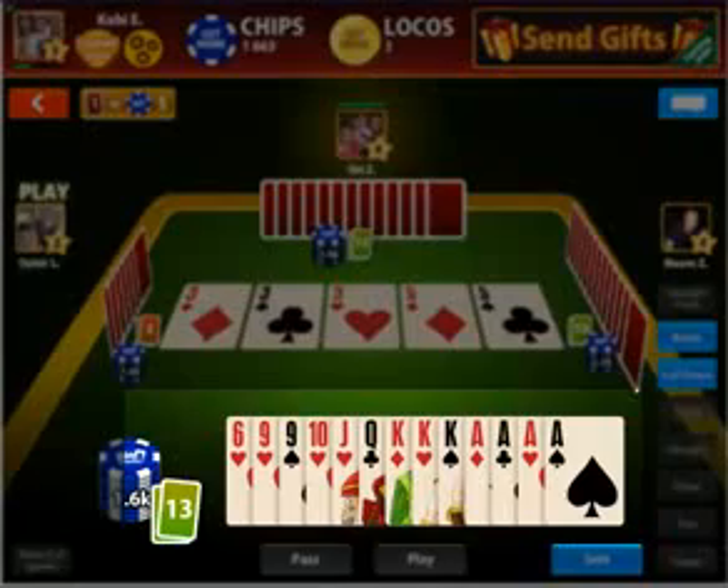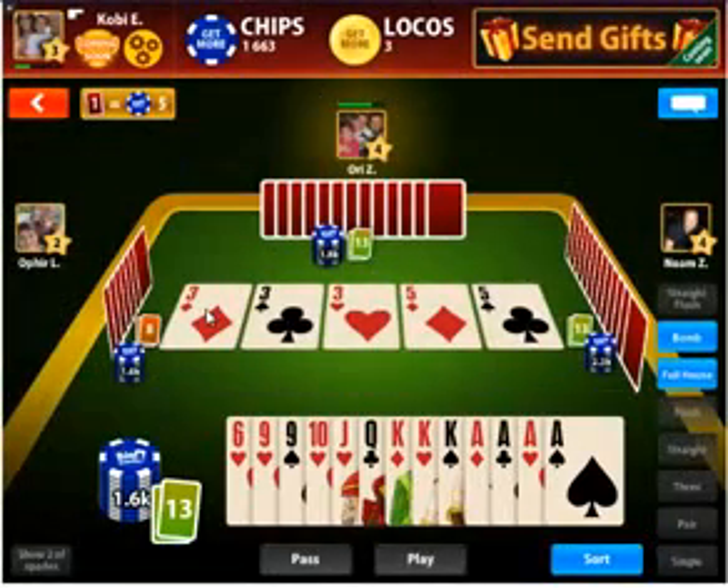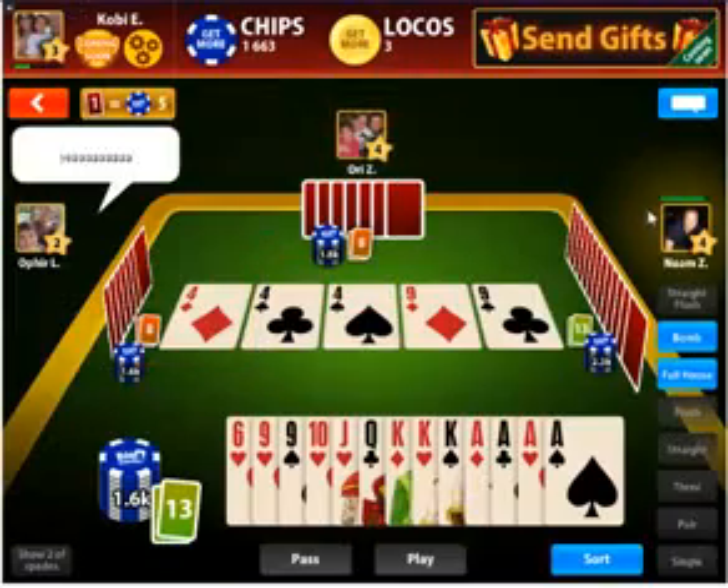On the bottom part, you can see your cards. Each player gets 13 cards. The player to go first will be the one that holds the three of diamonds. The winner is the one to get rid of all their cards first.